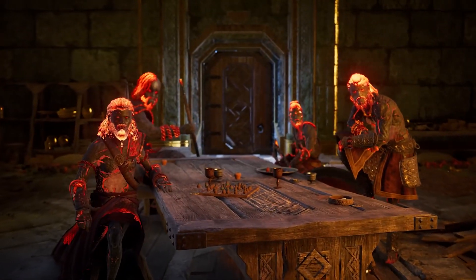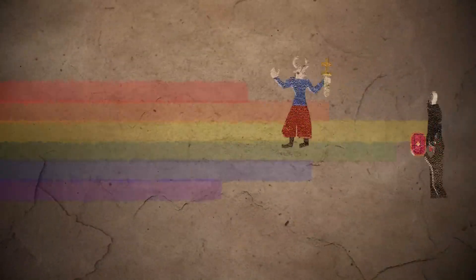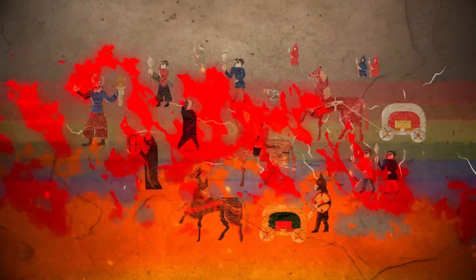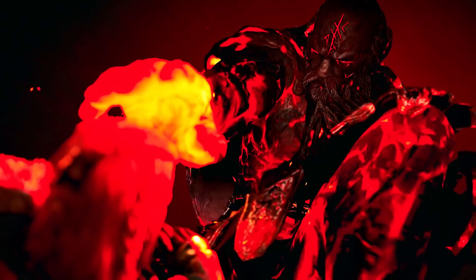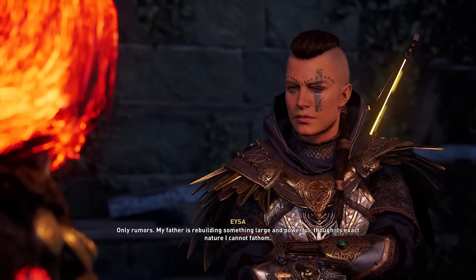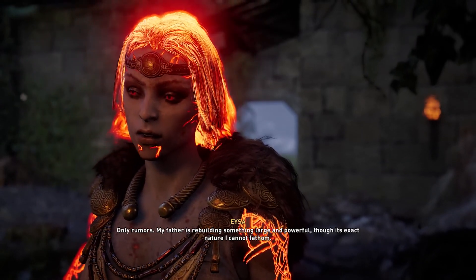Surtur's motivation for invading Svartalfheim is something of a mystery. In Norse mythology, he brings his Muspel army to Asgard, where they wreak utter destruction. In Dawn of Ragnarok's opening scenes, Odin attributes the Muspel invasion to Surtur's growing boldness — kind of a mere grab for power. However, you'll need to play Dawn of Ragnarok to uncover the fire giant's true, darker intentions.